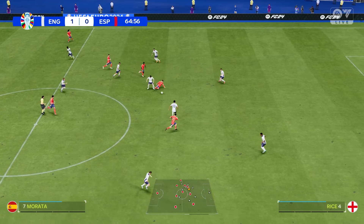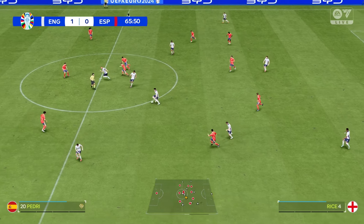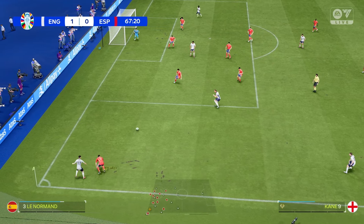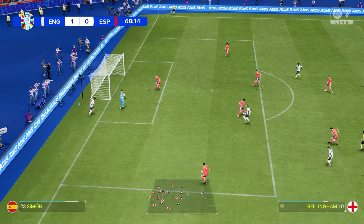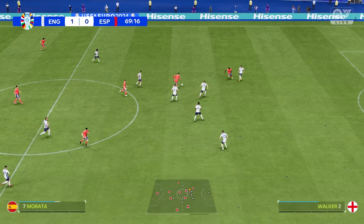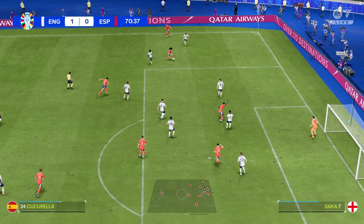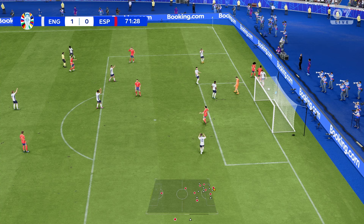Spain come forward again — very end-to-end at the moment. Bellingham drops deep, picks the ball up, spreads it out left to Trippier, back to Rice, Foden picks it up out wide left. Kane's the only man in the middle, Bellingham's joined him. Kane has drifted wide again but picks the ball up and it comes loose to Bellingham — had a shot with his left foot and maybe that wasn't the best option, the save was made. That could have been 2-0 England. Now Morata taking the ball wide left for Spain — Walker matches him, Cucurella picks it up, drops the ball off — and I think that was the wrong decision to go for the shot there.